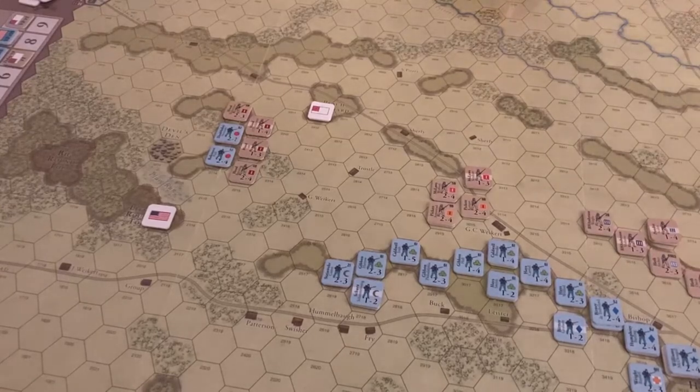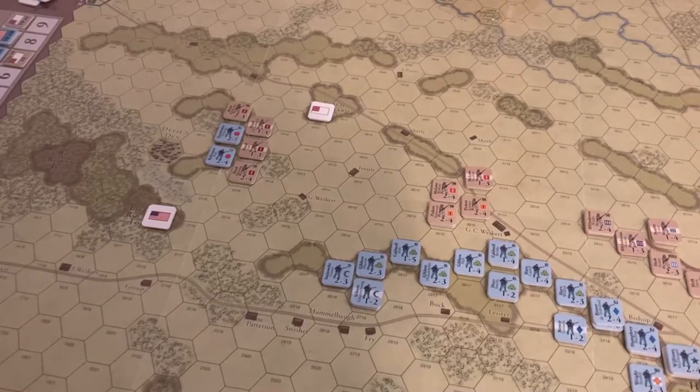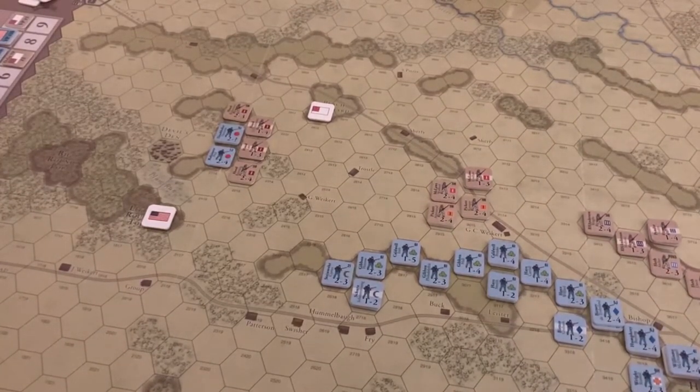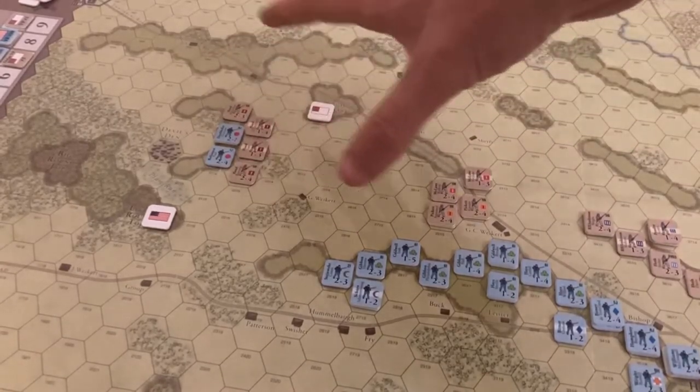High drama here on the fields of Gettysburg. Late morning of July 3rd — the second turn of the day, turn two out of five. At the beginning of the turn during the artillery chit assignment, Robert E. Lee rolled a one using that special command marker. Later in the turn, when Rhodes was activated, Lee basically discarded that and activated Hood to swing south and seize the Wheat Field.